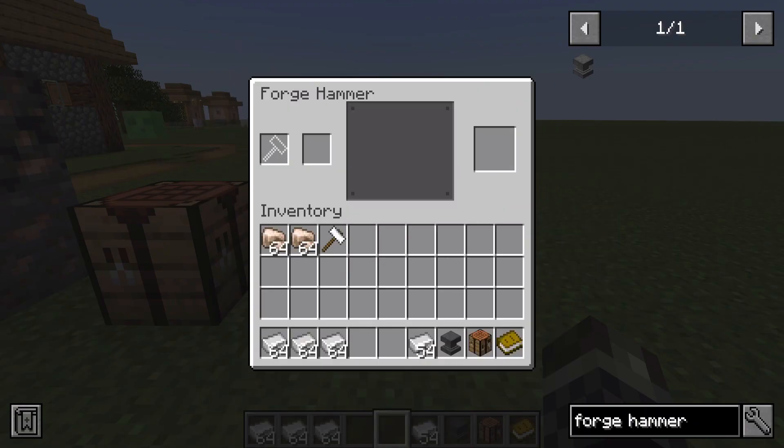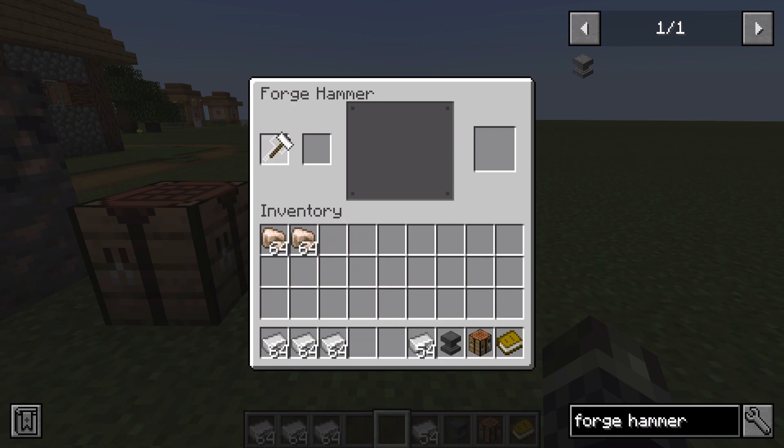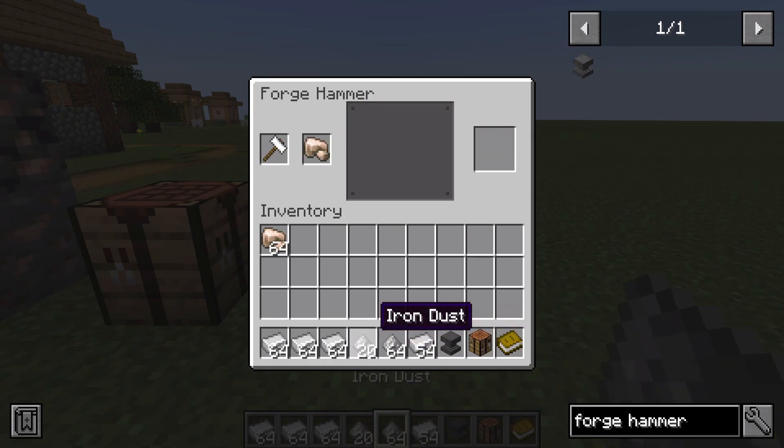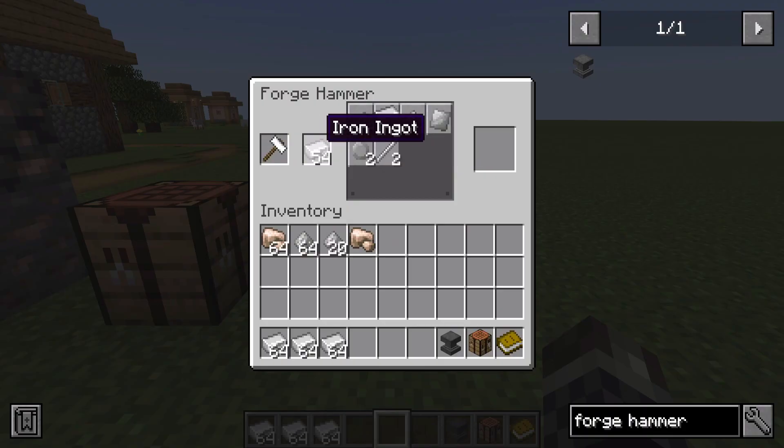These hammers are actually needed to crush ores into actual dust. We can put the hammer inside the forge hammer interface and then put the raw iron in, and we can create iron dust out of it. That's basically what's needed if you want to break down the raw iron into dust. You can also put in the ingots and those can be broken down into other items too.